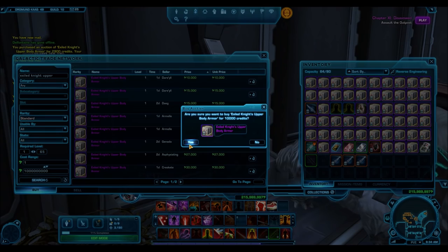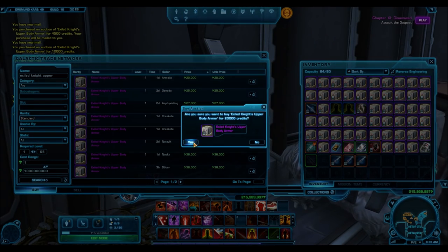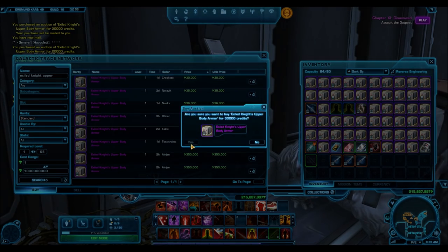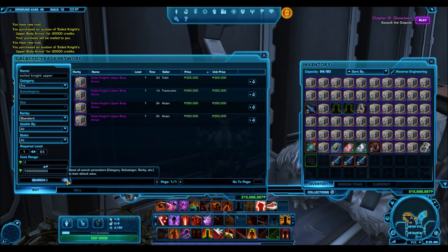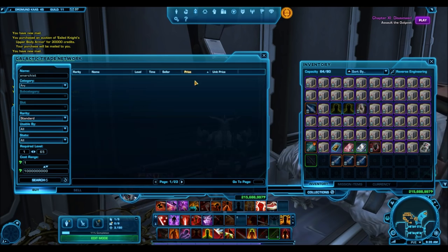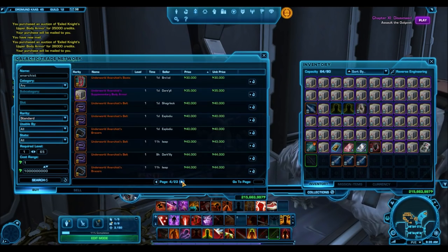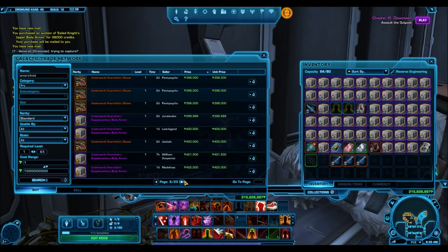And that is it — that is how you buy low and sell high. Everyone who sells on the GTN and especially those who are really rich have their own styles and experiences tracking GTN patterns. This is really what I have to offer from my experience. I have been playing the GTN for a couple of years, and I would attribute maybe 500–600 million credits that I have made by buying low and selling high.